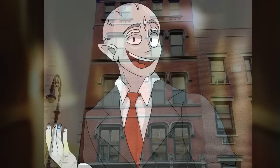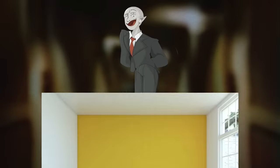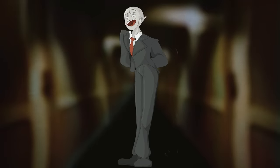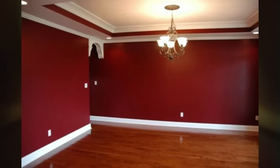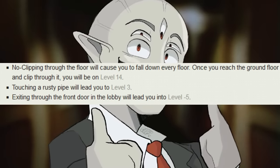To enter this level, you can go into an apartment building on level 11, or noclip through the floor on level 12, or noclip into a yellow wall on level negative 2. To leave, you can find a red wall in one of the hallways and noclip through that to go to level negative 1, or pick one of the other three listed exits.